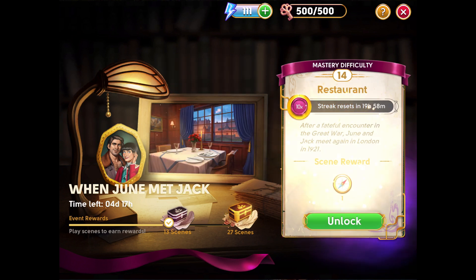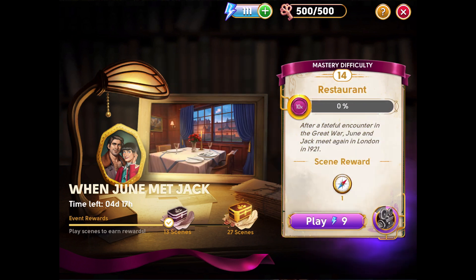After completing scene 13, we have gotten the Silver Box Rewards, which includes 100 Secrets Energy. We also don't need any secret keys to unlock scene 14.